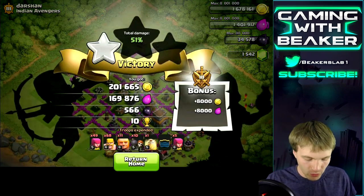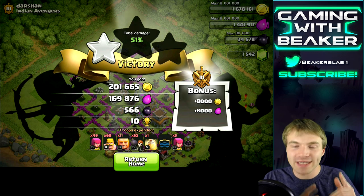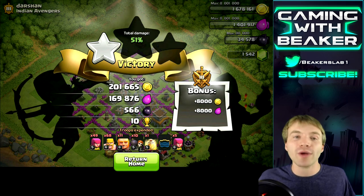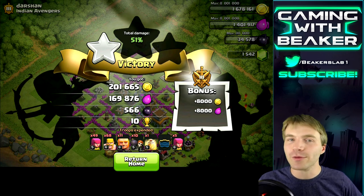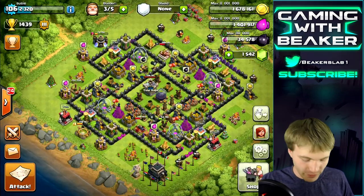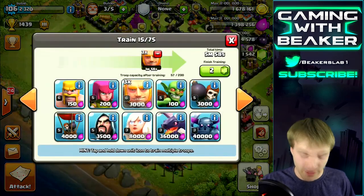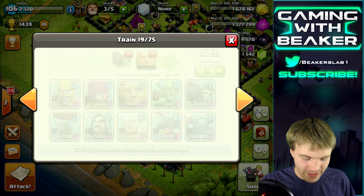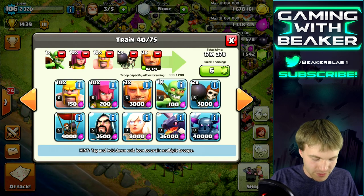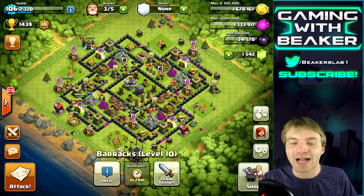This army is what I prefer because it's versatile — we can take inactive bases or push into the middle of a base for dark elixir. It's an all-around army, and if you have that you can take on whatever base you find, meaning less searching and more dark elixir. If you're looking for an army composition, this is it — about two or three giants in each barrack, two or three wall breakers, then a mix of archers and barbs behind.